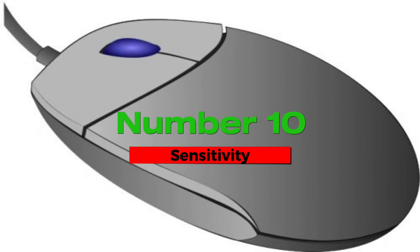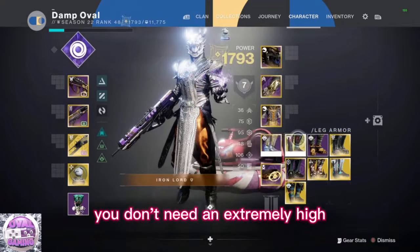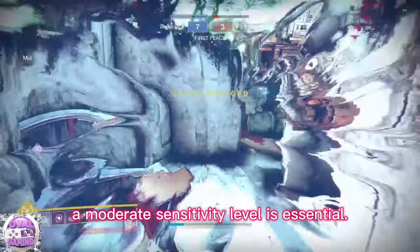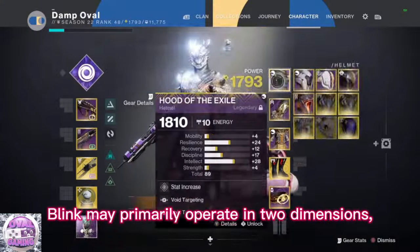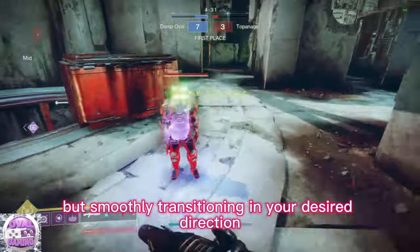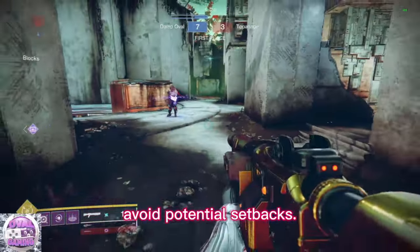Number 10: sensitivity. It's worth highlighting that while you don't need an extremely high sensitivity setting to optimize your maneuverability with blink, a moderate sensitivity level is essential. Blink may primarily operate in two dimensions, but smoothly transitioning in your desired direction after the blink requires a certain level of agility to avoid potential setbacks.